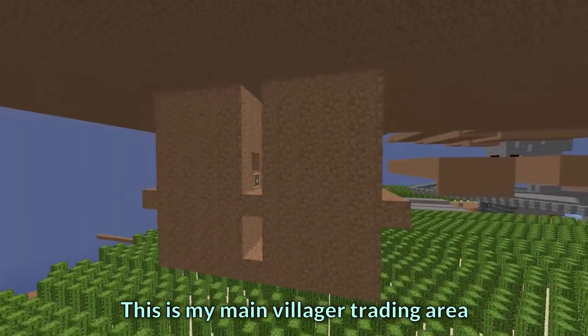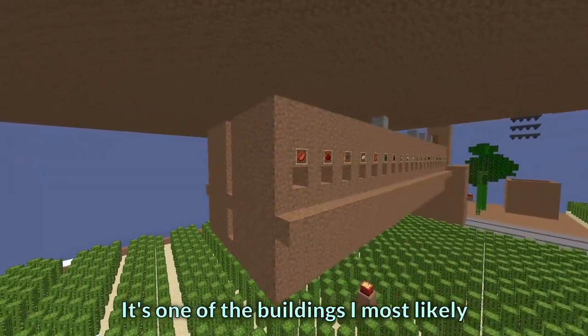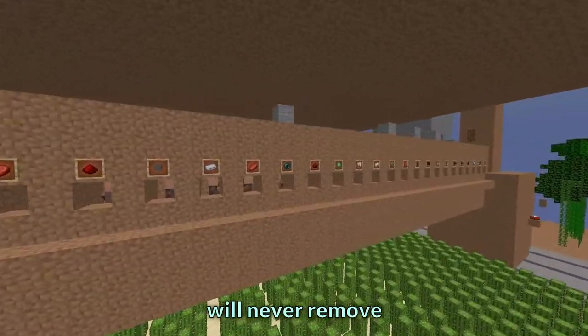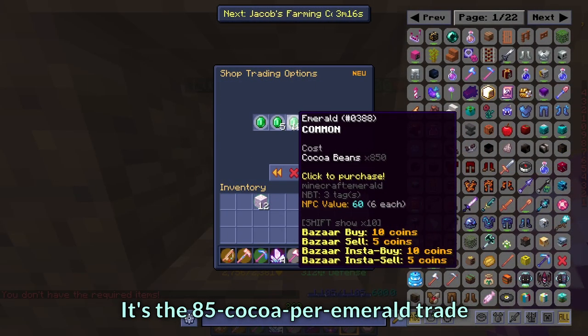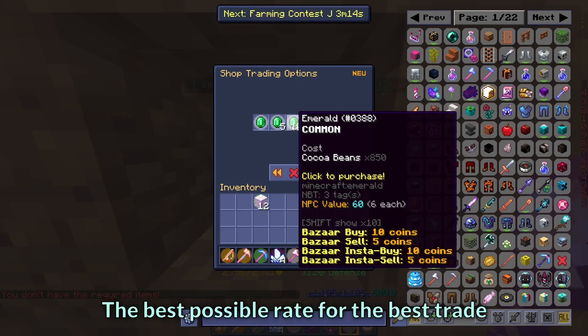This is my main villager trading area. It's one of the buildings I most likely will never remove, because I have a very special villager here — it's the 85 copper-to-emerald trade, the best possible rate for the best trade.